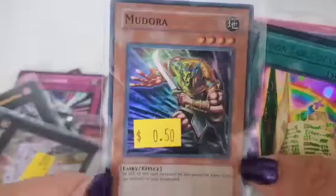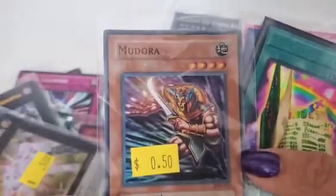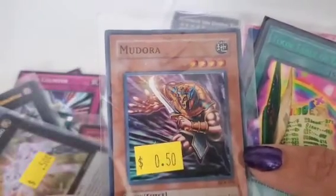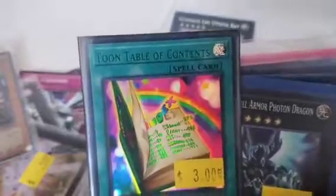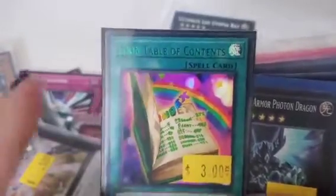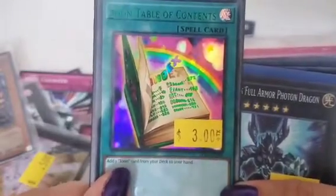He will literally protect you from anything — don't be deceived by the points, he is really good. Even though he is an Egypt protector that will protect its owner no matter what. Here is the Tune Table of Contents from Pegasus — add a Tune card from your deck to your hand.